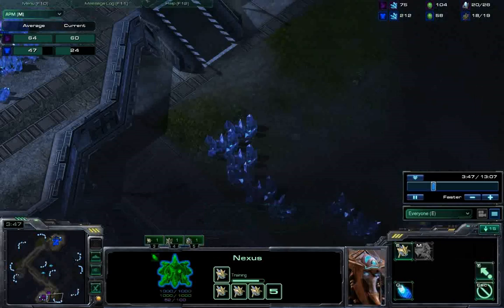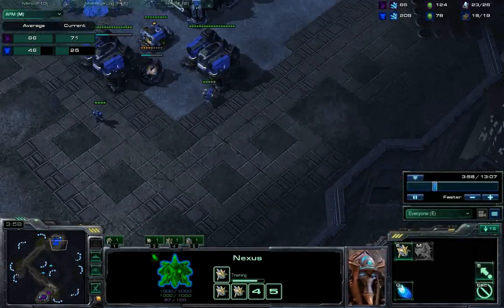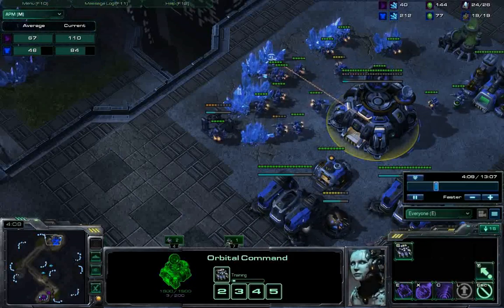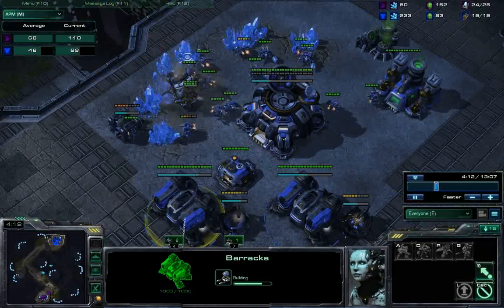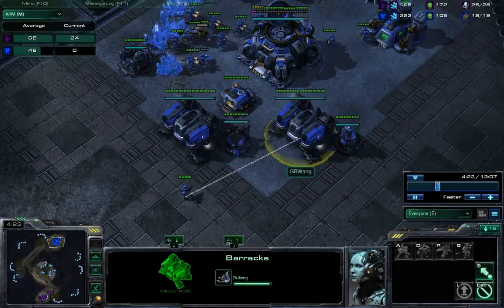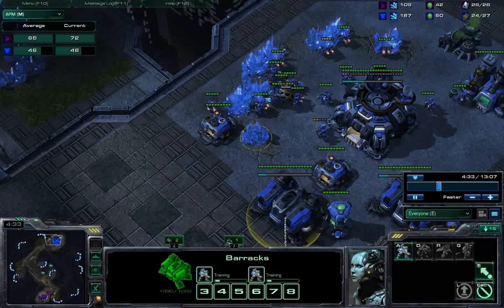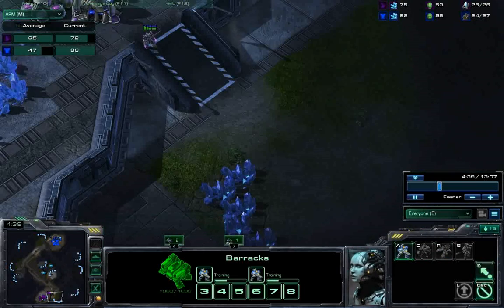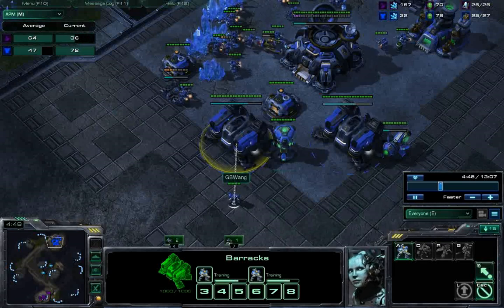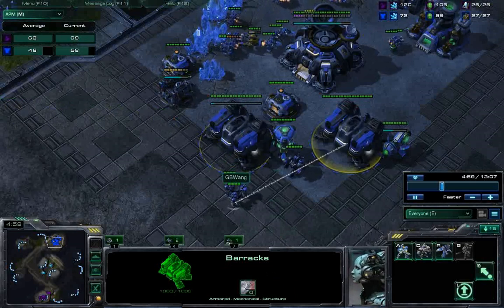The second push hits at a very critical junction — Protoss has already expanded but hasn't developed a colossus yet. You rarely see a colossus with this build; sometimes with two Thors there'll be one colossus, but that's manageable. The second push is designed to stop that and outright kill them. If it doesn't, the third push hits about a minute later when they're already hurt, have no colossi, and their army is likely obliterated.